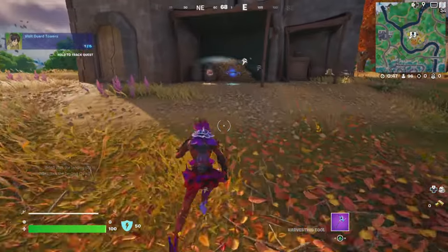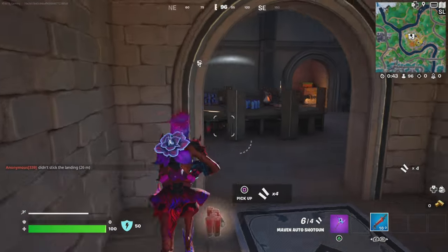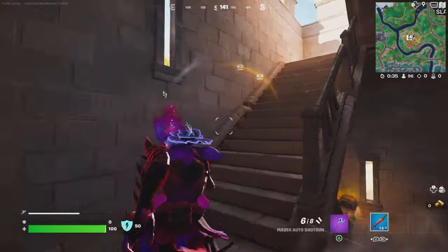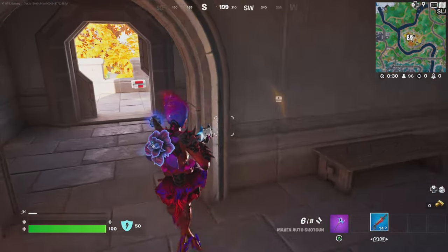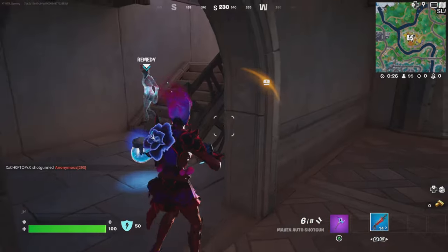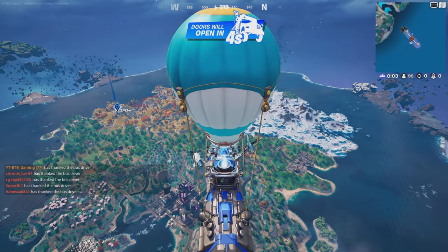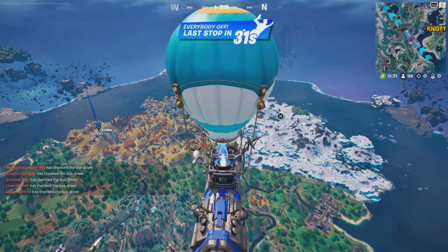This first one is to the west of Slappy Shores, at a guard tower. You're just going to go up the stairs in the guard tower, and once you go up the stairs you will see one of these special chests. These chests guarantee either the ODM gear or the thunder spears — pretty cool chests to get if you want to use either of the new items added in the update today.